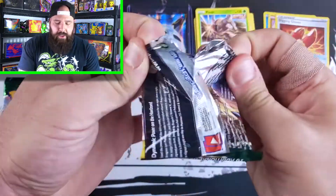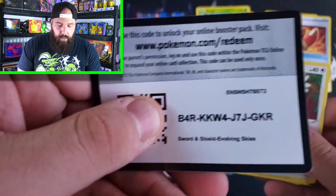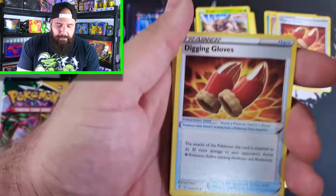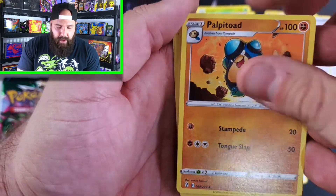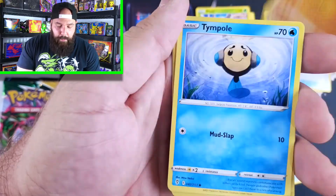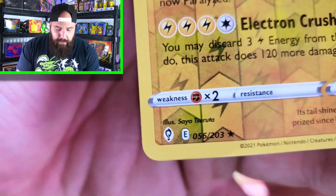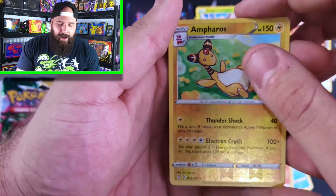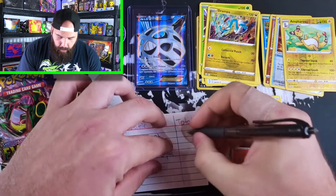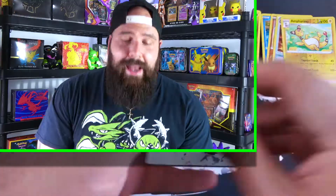I cannot wait to watch all the other PokéTubers and what they pulled — I feel like we're going to see some absolute bangers from them. Imagine we go zero points — I shouldn't have said that. Let's stay positive; it's Evolving Skies, anything can happen. Pack four: Scraggy, Hippopotas, Tympole, Litleo. Reverse Holo Ampheros — folks, that IS a rare, that is one point! We are officially on the board. And for the rare, non-holo Drampa. Point total: one.